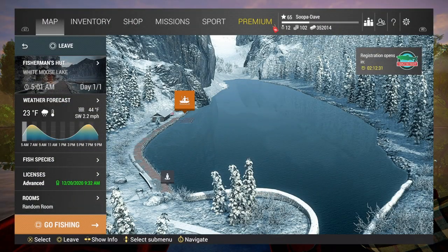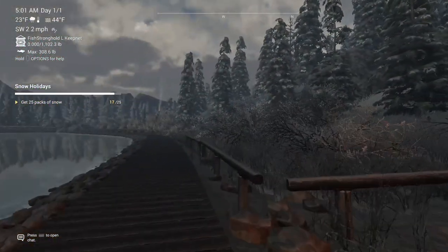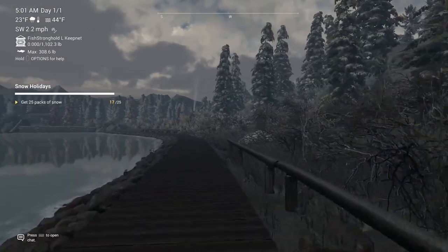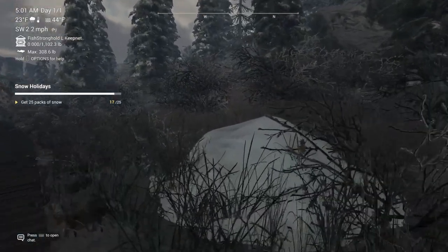For your third location, we are at White Moose Lake, Alberta. You're going to want to turn and walk down the dock a little bit, and the third snow pile is right there.